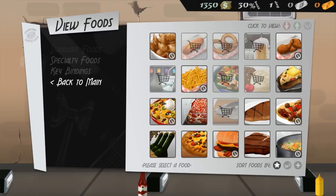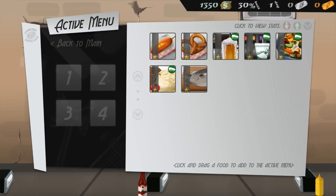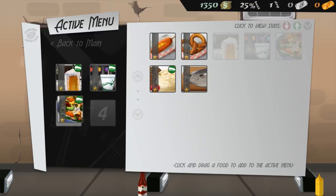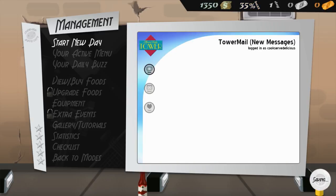In the active menu I can only have four foods today. I'll put all staple items on — though my buzz dropped quite badly. It sits at around 25-35%, which could be okay. New day — the game is actually beginning, let's get into it.